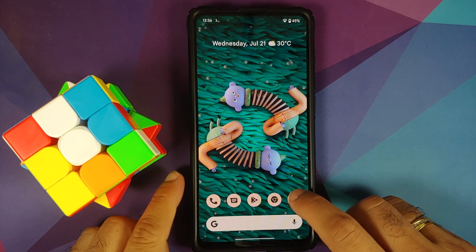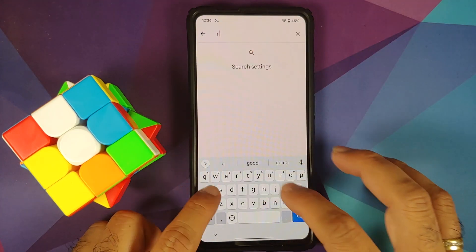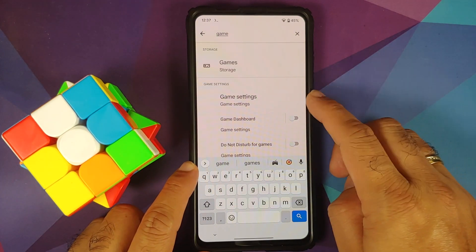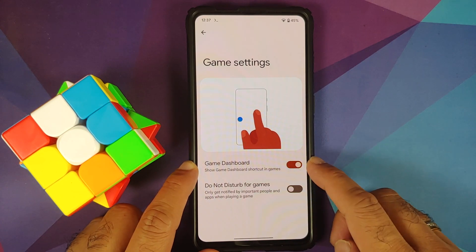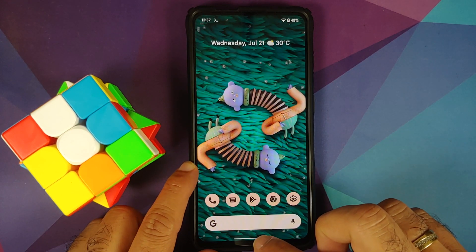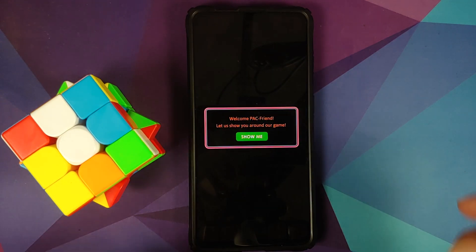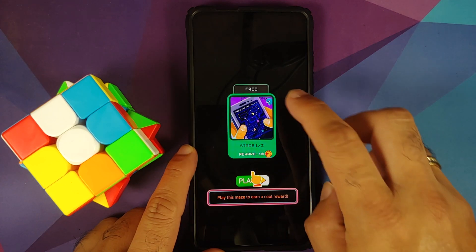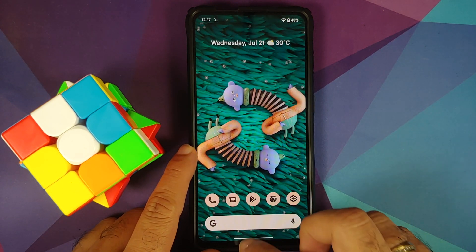What about gaming mode? Go into Settings and search for 'game.' You will have something called Game Settings — tap on this and enable your Game Dashboard. Once you do this, open any game. I have Pac-Man installed but you will not get the Game Dashboard option right away.